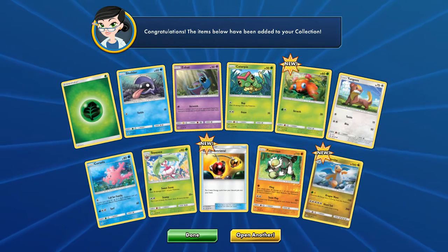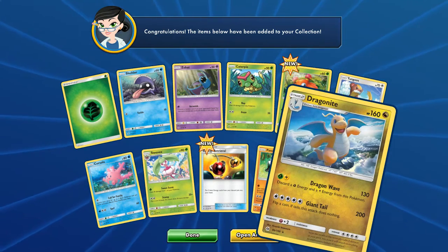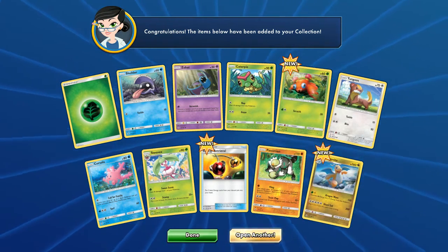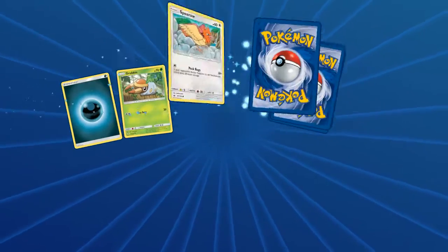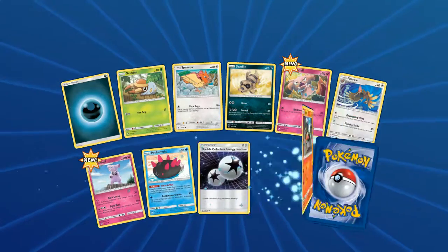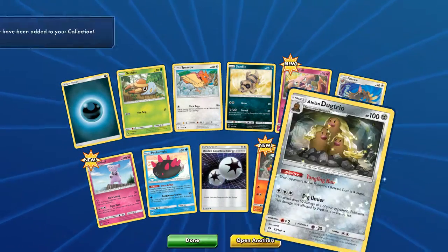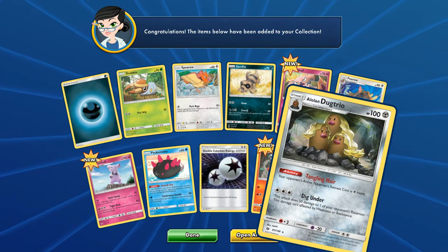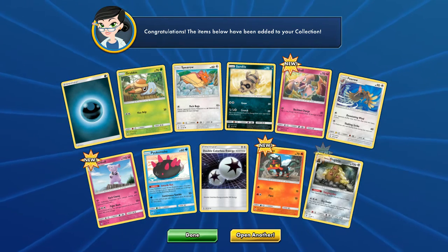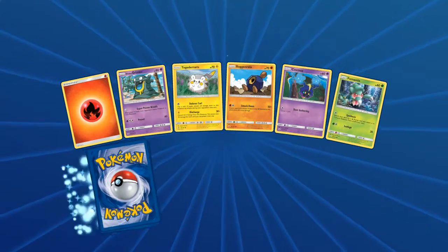We got a Dragonite hollow rare, so we're getting hollow rares but we're not doing spectacular on the GX front. Reverse Rowlet — best starter — this is getting kind of annoying, give me something.